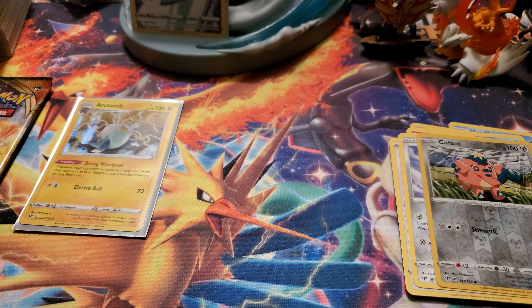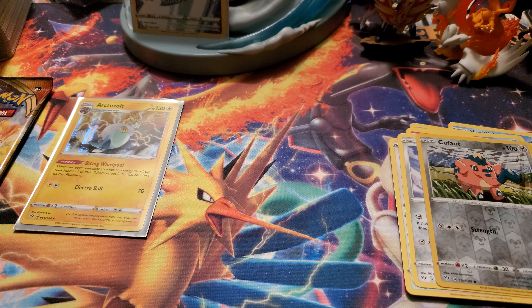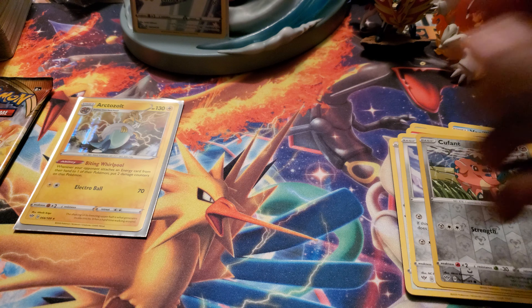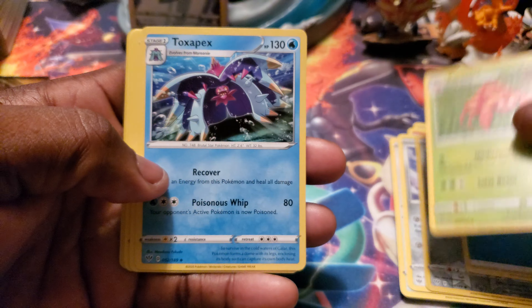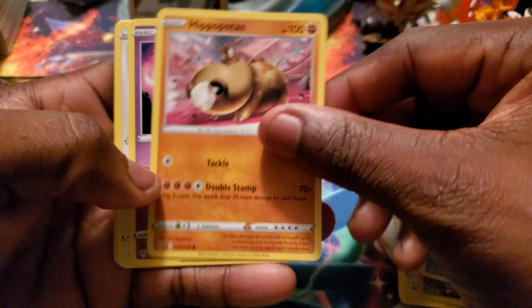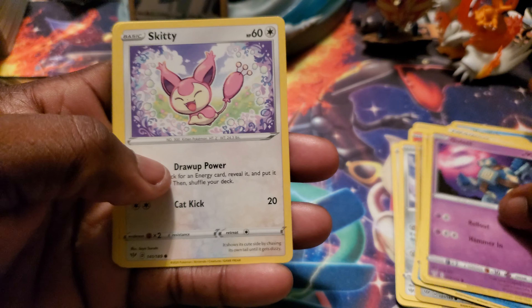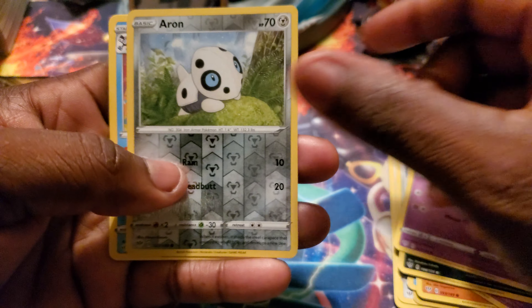Just a video to give you all something. Water energy, Corsola, Toxapex — we scrub gold on that, I have got the gold card of that. Hitmontop, Sableye, Diglett, Jigglypuff, Archen.